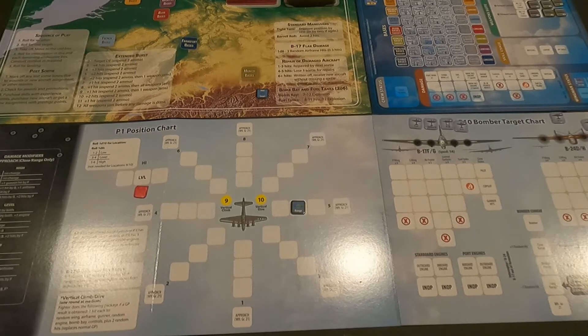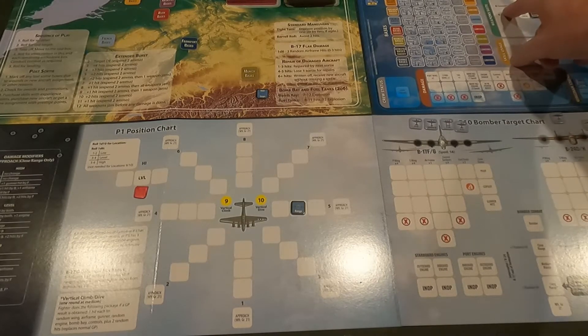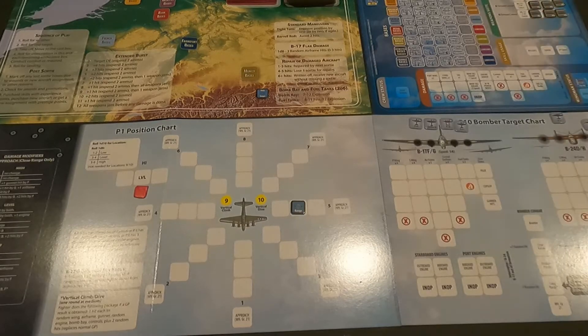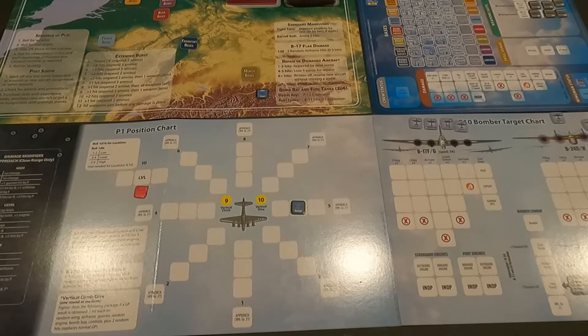Hey everybody, this is Dave coming to you from the Gaming Cave, and today we're continuing our playthrough of Interceptor: Ace Daylight Air Defense over Germany 1943-44, published by Compass Games and designed by Gregory Smith. I had three prestige points and a prestige level of three, so I decided to upgrade my aircraft. I rolled on the table and got the Focke-Wulf 190 A6, going from an A5 to A6. The biggest change is my firepower went from 12 to 14.